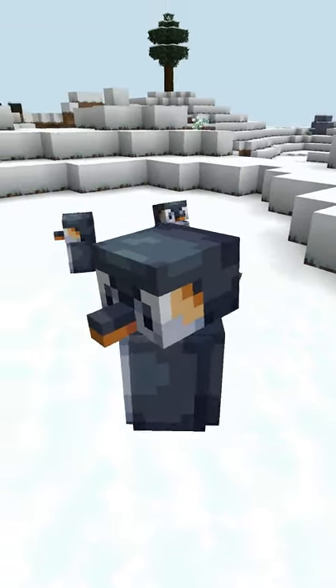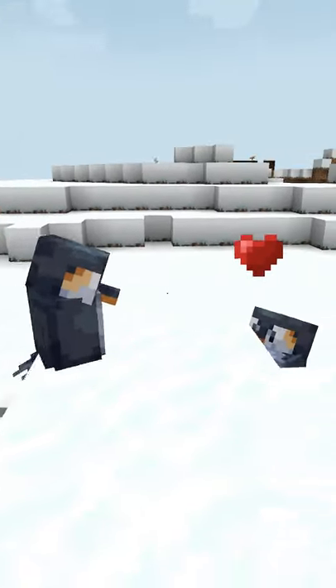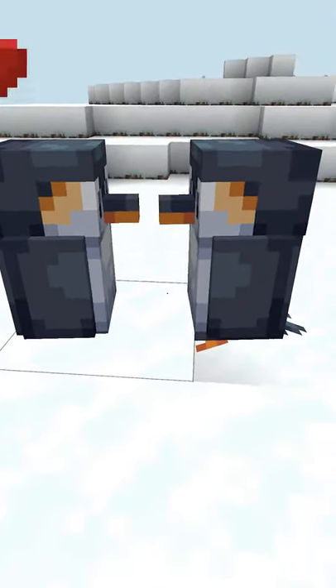Penguins are adorable passive mobs that spawn in frozen biomes like this. You can actually breed them with raw fish in general, and once they do breed, one of them will have a little egg.